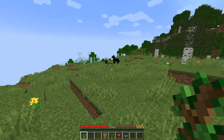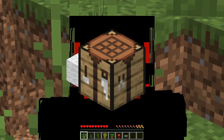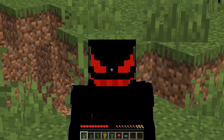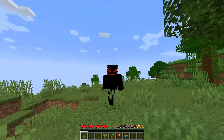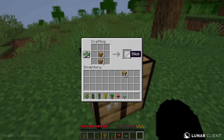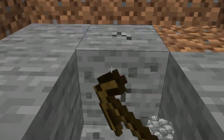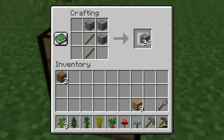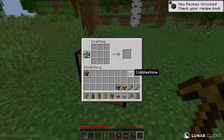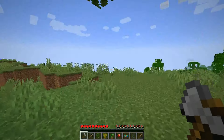First of all, we gotta find and kill some sheep to get wool and then craft a bed. We also need a few extra wood and cobblestones. Let's start getting some wood, a crafting table, a few sticks, and a wooden pickaxe. Now time to mine some stones to get cobblestones and craft the stone tools and two furnaces. We got a few more extra cobblestones and extra logs.